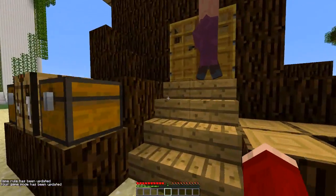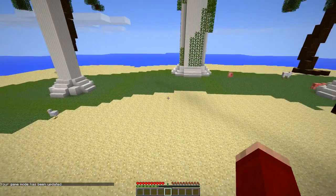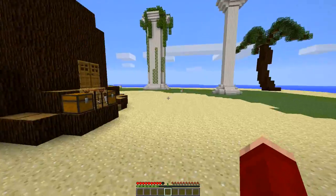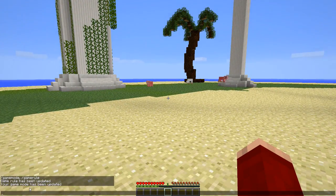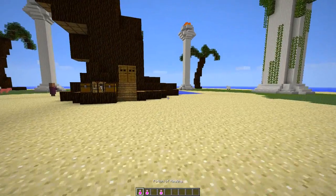Setting naturalRegeneration to false stops you from regenerating your health in survival mode. Let's go into survival — game mode zero. If I get myself hurt by jumping, you can see my hunger bar is full but my health is not regenerating. If you go into peaceful it will regenerate, so the rule doesn't really apply on peaceful mode.